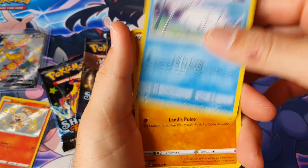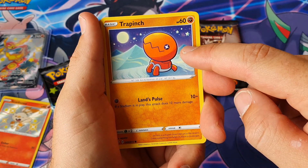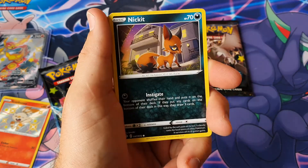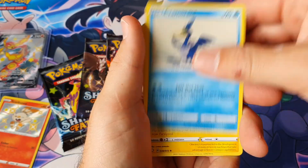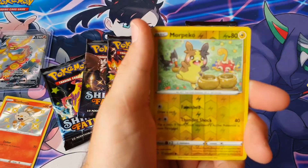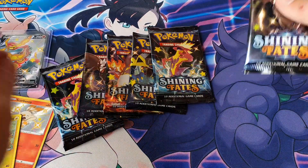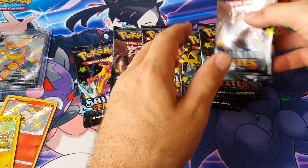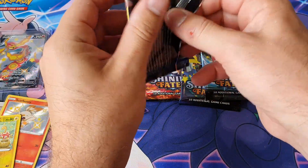Pack four: Snom — you would not want to step on that in the desert with your feet sinking in the sand. Weavile, Shanks, Lightning Energy, Cramorant, Rotom, Rusted Sword, Morpeko reverse, Zirut — I pull you quite a bit. We're already down to six packs. It's such a fun set to open up.